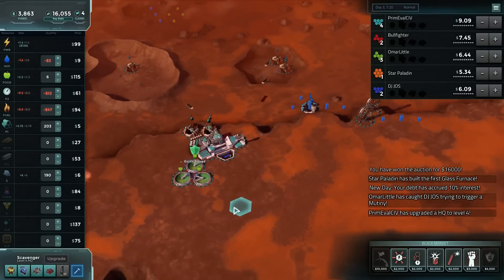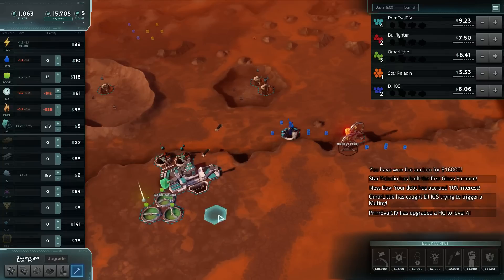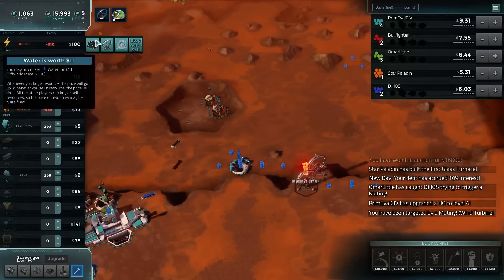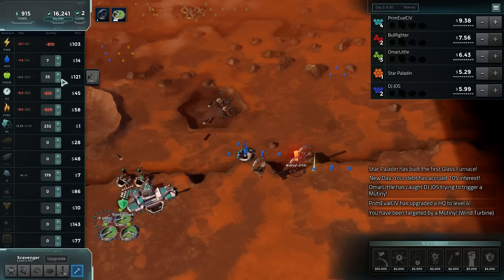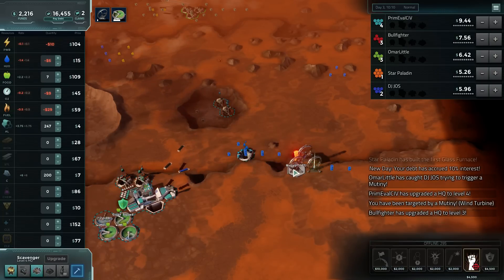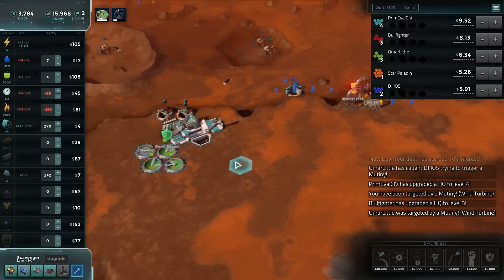Looks like food is going to be more valuable though, so let's drop the fourth farm right there. And one of our powers has been mutinied — we can drop another wind right here, and we might want to mutiny that back. Sell down all of the food. Scientific colony expanded. Mutiny that back, and then we probably want to drop a goon squad when that next unlocks.